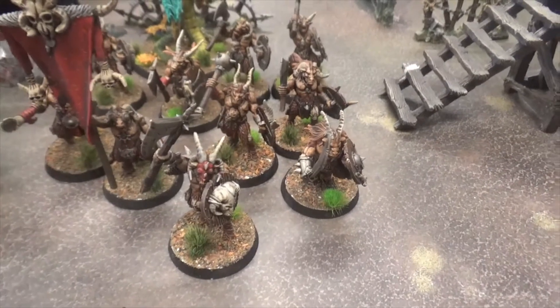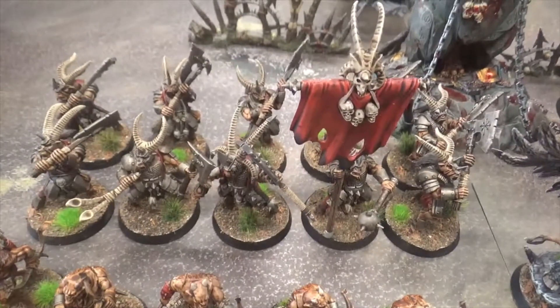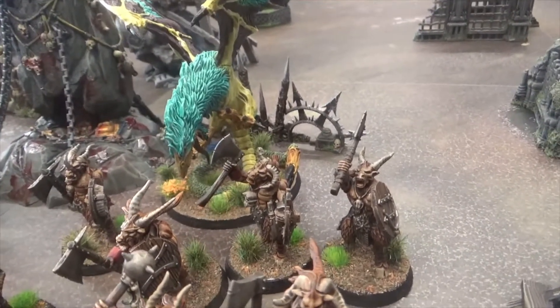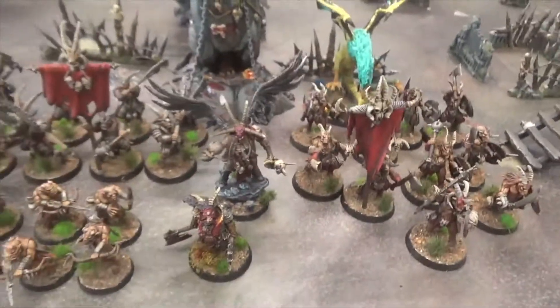We've then got 10 Gors with shields, 10 Bestigors, 10 Ungor Raiders, and my majestic Flap Flap Turkey Legs — the Cockatrice. This comes in at 590 points.